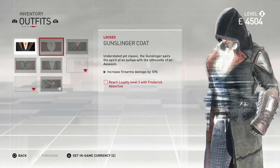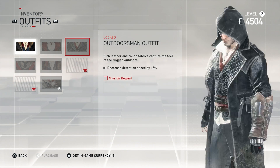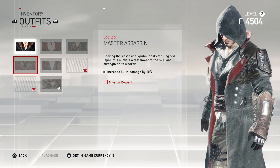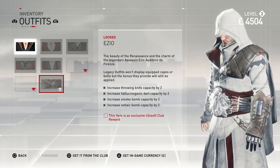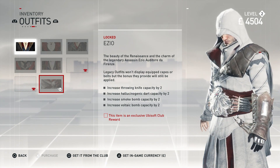Currently we're wearing Simply Jacob. Then there's the gunslinger coat, the outdoorsman outfit, the secret outfit, black guard suit, Master Assassin which looks super awesome — that's like freaking great and we're gonna get that from a mission reward, so probably one of the later sequences. Another secret item. And then the Ezio outfit which I love as well — that's a Ubisoft Club reward. I'll have to figure out how to get that.